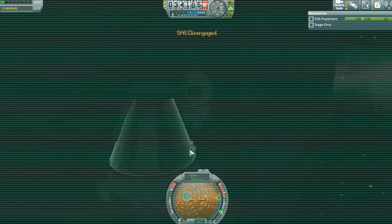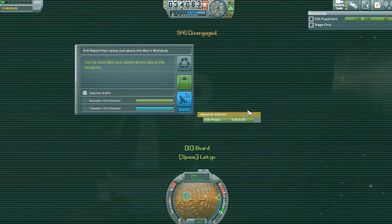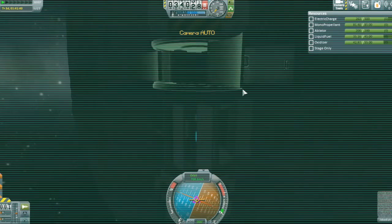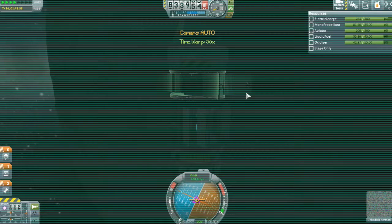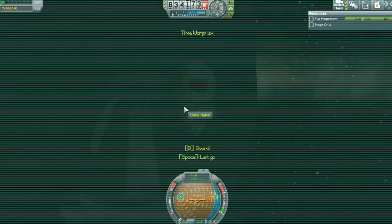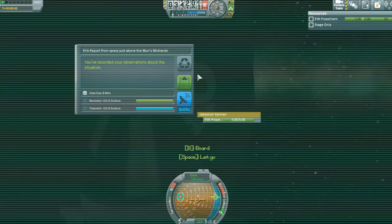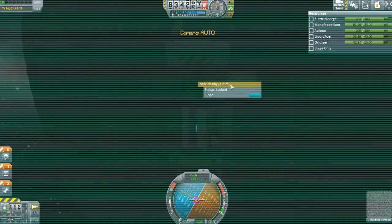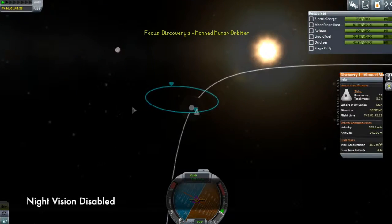Let's get you out again, see if we can get any more EVA reports. Still Midlands. We've now passed periapsis. Another EVA report - still Midlands. We'll leave that for another time. We've got two EVA reports worth like 24 science each, so I'm pretty comfortable with that.